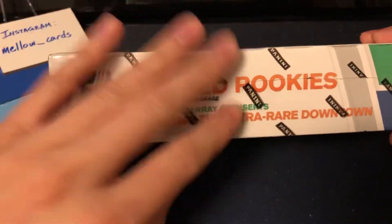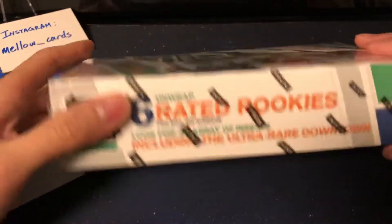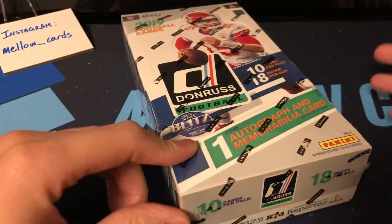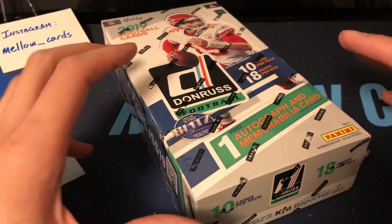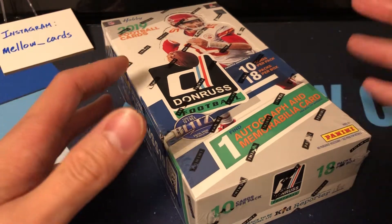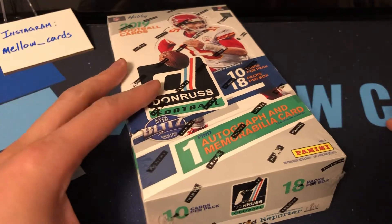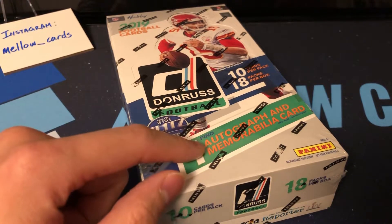I thought downtown was only limited to Donruss Optic, but you can also find it in Donruss — pretty cool. You get six rated rookies on average, and there are 50 rated rookies to collect plus 50 rookies in general, so a hundred rookies overall. The base set is fairly sizable at 350 cards — 250 base plus the hundred rookies. You get 10 cards per pack and 18 packs per box, and you get one auto and one mem.